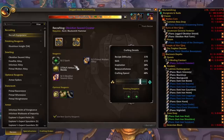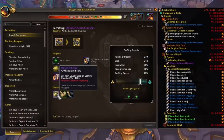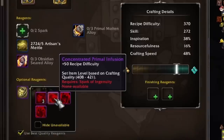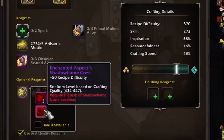Let's talk about the optional reagents, because there are some changes here. The seared alloy and that kind of stuff is going to stay the same. But down here, we can change from a Primal Infusion to something else once we're working with our Spark of Shadow Flame. Notice that when you hover over the Primal Infusion, it says it requires a Spark of Ingenuity. That's because the Primal Infusion and Concentrated Primal Infusion are both season one enhancers for your gear — these are not going to apply to any Spark of Shadow Flame item anymore.